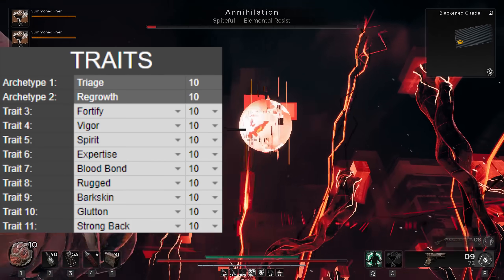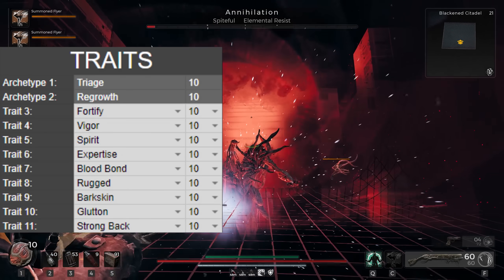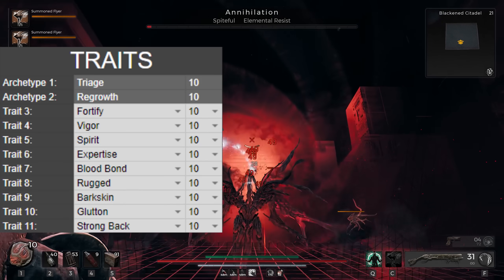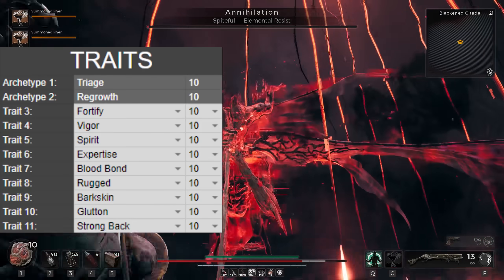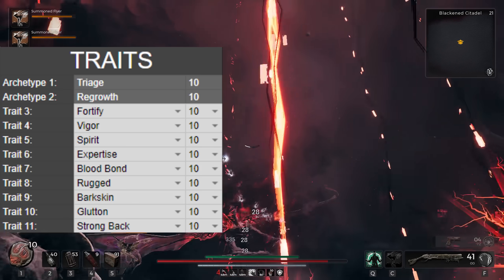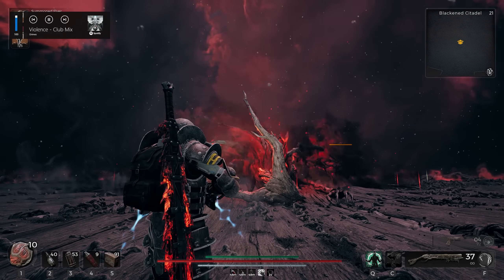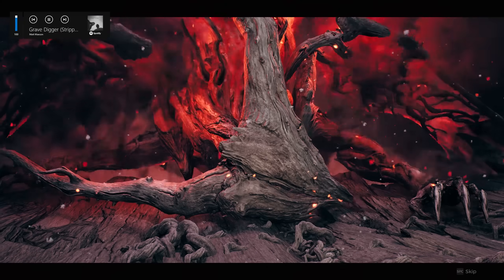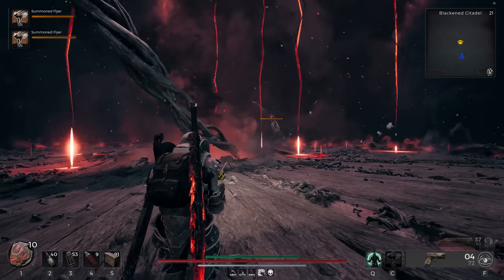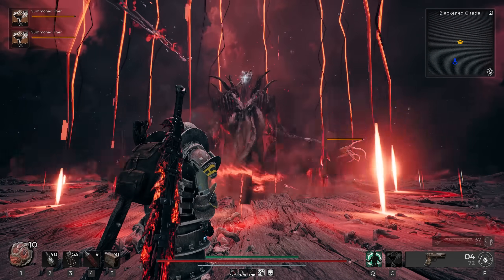To wrap up the traits for the Giga Chad build: you'll still have Triage and Regrowth by default. Fortify, Vigor, and Spirit are standard. This time, spec into Expertise if you feel like it — on Shahala or Annihilation, your minions can sometimes suicide on the edge, so a reduced cooldown to summon them sooner is going to save your life. Bloodbond and Rugged are mandatory. Barkskin, Glutton, and Strong Back are also maxed. To reiterate: you cannot use a Reaver for any of this — it will not work the same. Bloodbond, Rugged, and double minions — whether flying or on the ground — are mandatory. Do not swap them and then come complaining to me later.